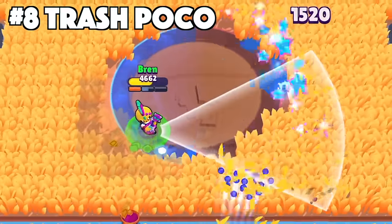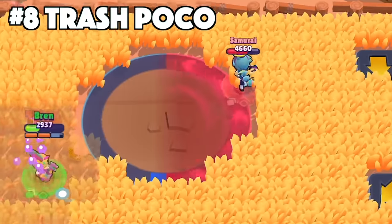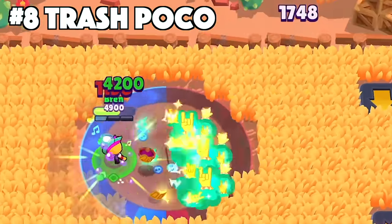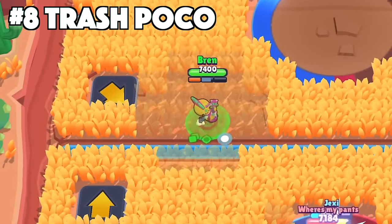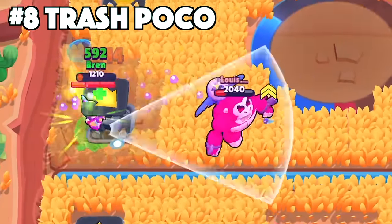Poco's best skin is going to be Trash Poco. Trash Poco isn't trash in that kind of way. He's got the custom animations, custom sounds from his attacks and supers, plus the custom texture. He is rocking out all throughout the game, and the custom sounds he plays sets him apart from all the other Poco skins.